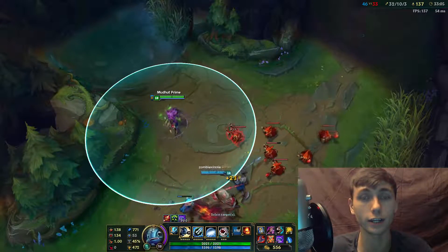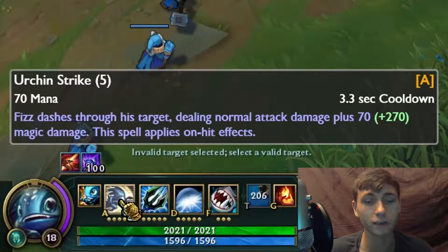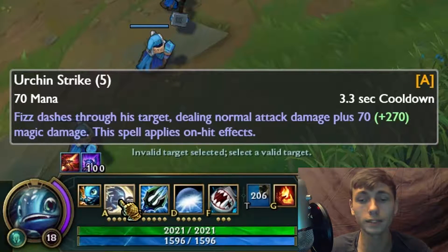Next we have Fizz's Q, Urchin Strike, which is his primary gap closer and also works very well as a getaway move. Fizz dashes through his target, dealing normal attack damage plus magical damage. The spell damage applies on-hit effects.